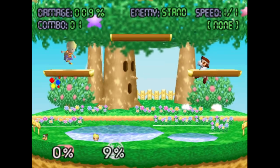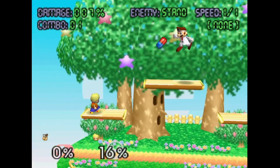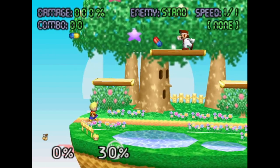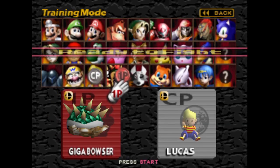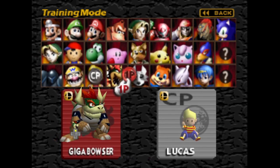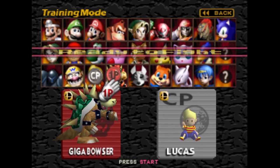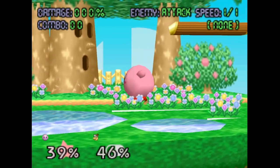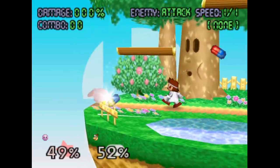Dr. Mario got the volume of his pills reduced — that's the sound volume. Giggly Bowser got the announcer voice updated. Kirby and Japanese Kirby got an issue fixed where Dr. Mario's pill power always had the same palette as the last Dr. Mario pill.